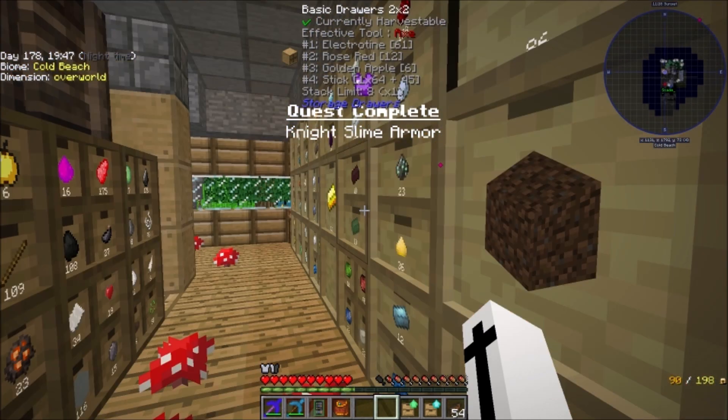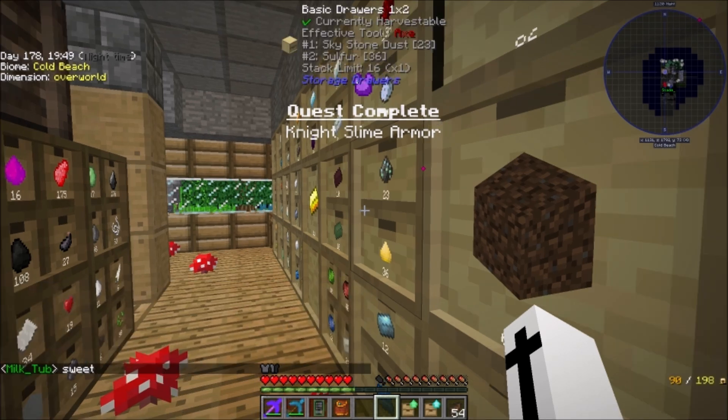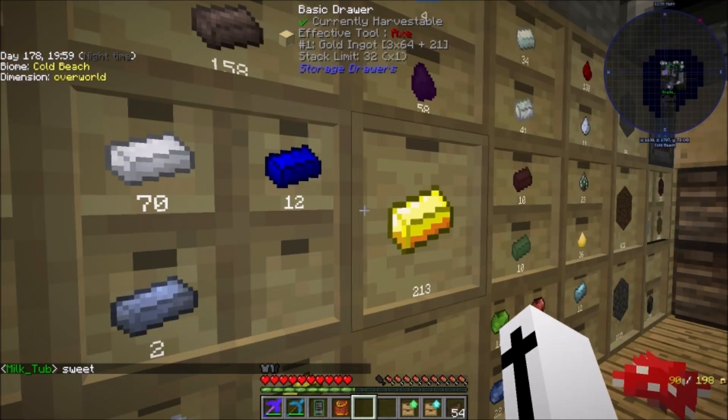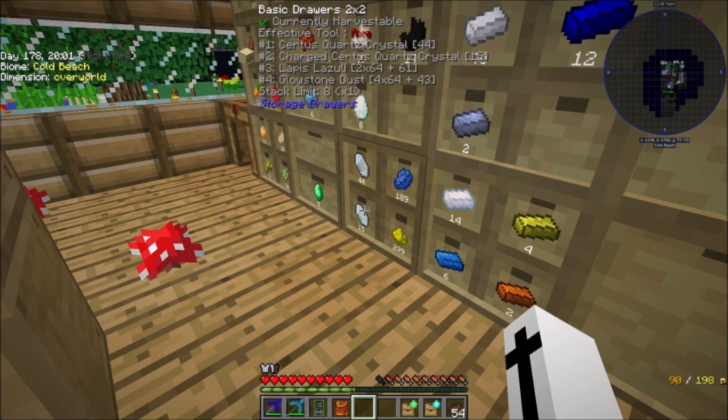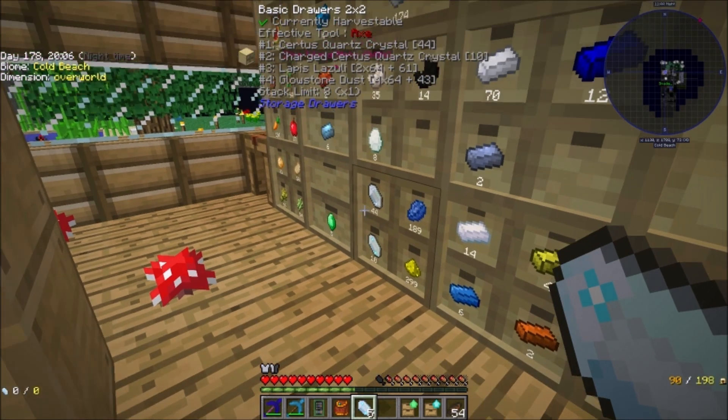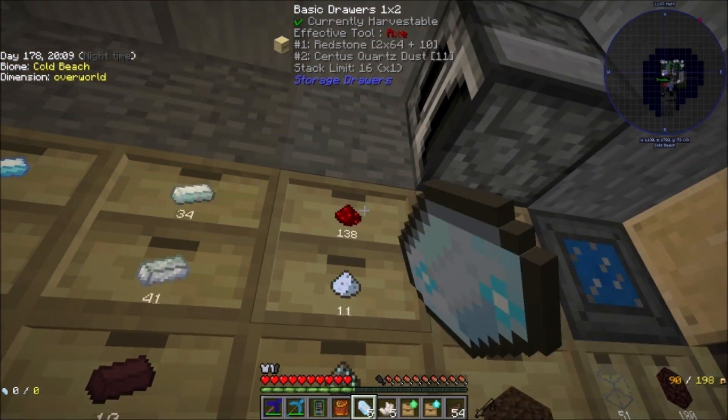All right, I figured it out. I do remember doing this in Full Craft before I switched to the other mod. So we need some redstone, we need some nether quartz, and we need some charged certus quartz, which we already have. And then we throw them into some water - and that's how you do it.